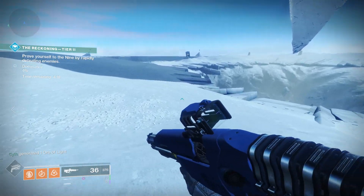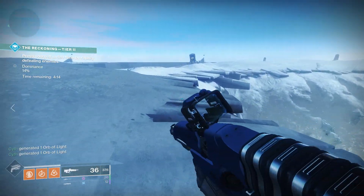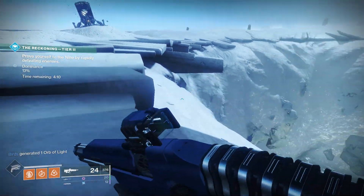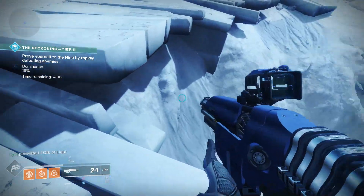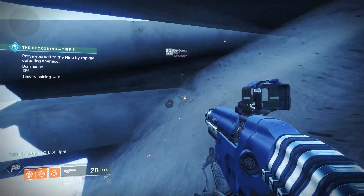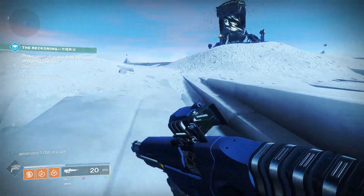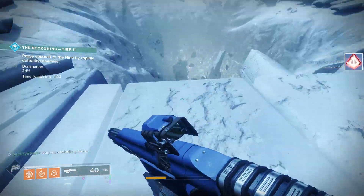Once you pick that up, head back towards the portal. Before jumping in, go near the bank and look at the ledges. You'll see one big giant ledge sticking out of the ground — land on that, then look in between the cracks and there will be another egg on the floor for you to pick up. That'll be all the ones up here.